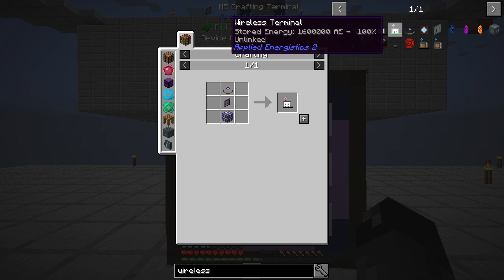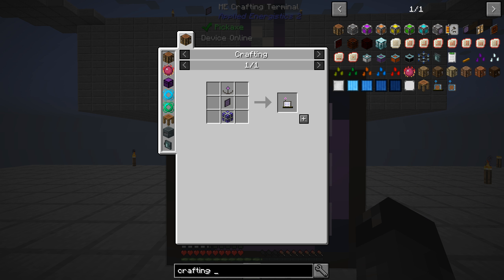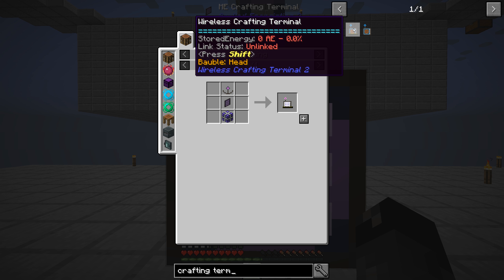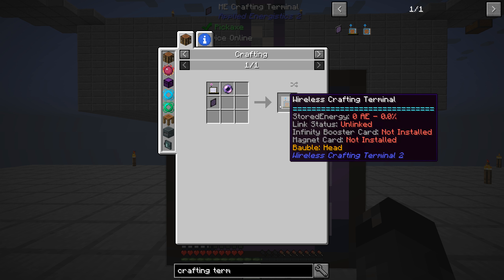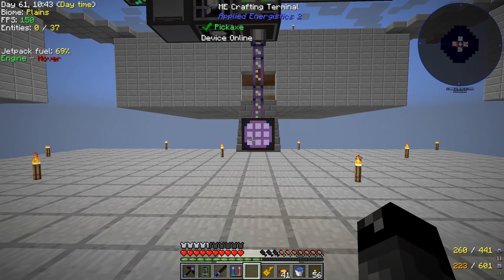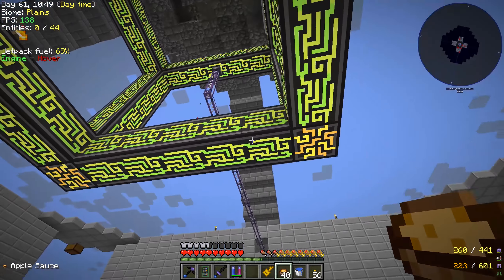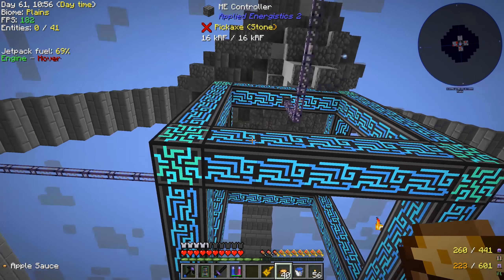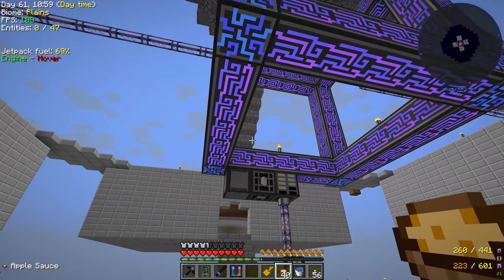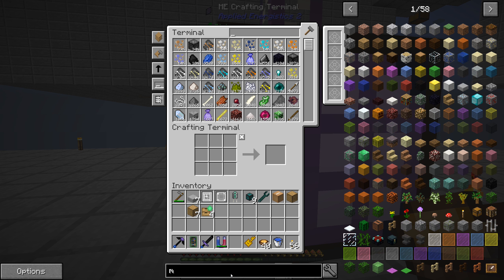There's a wireless terminal in AE2 but I wanted the wireless crafting terminal specifically - and yes, it's right here in the mod. This system is costing us power; the controller itself is probably way bigger than we need and we could shave off a lot to save power. We should make ourselves a network tool to check power usage.